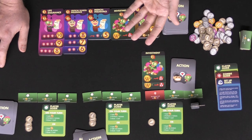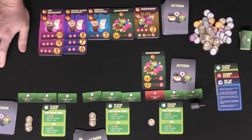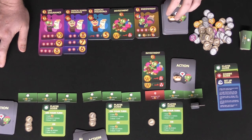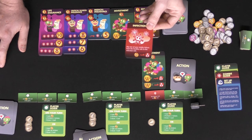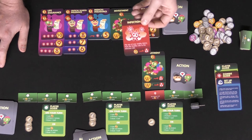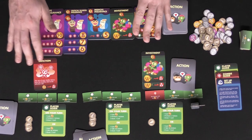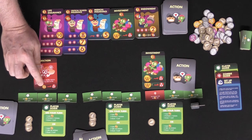At the end of the round — after everybody's taken a turn — the last player is going to draw a card from the action deck and place it face up at the round indicator area. Everybody is then going to go ahead and get paid based on the number on that card times the number of their investments.